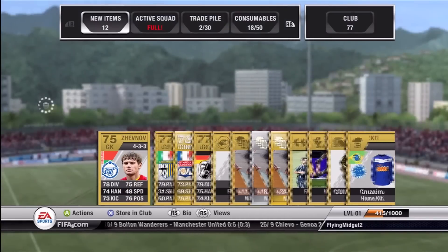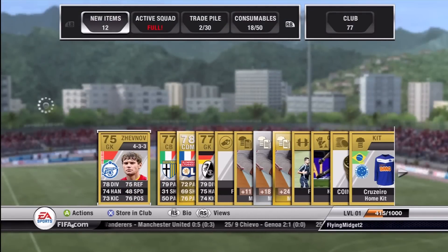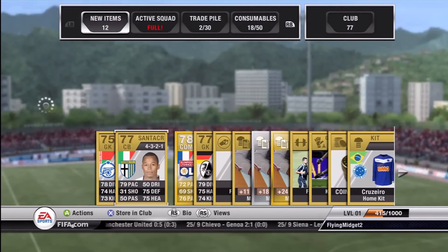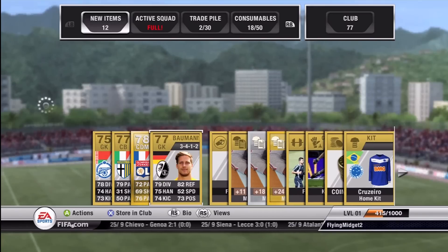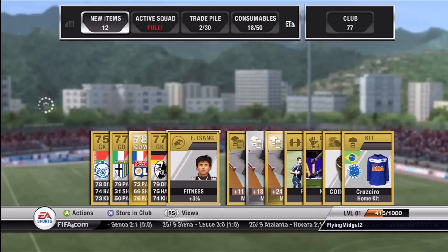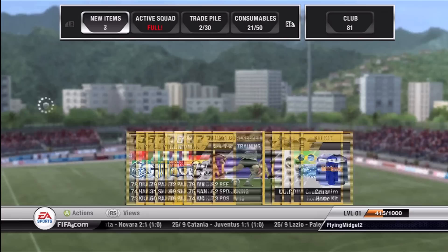So in this pack we get Gonalon, a French guy who's actually pretty good overall. He didn't quite fit into our team so we had to sit on him. I think we sold him for a little over 1,000.